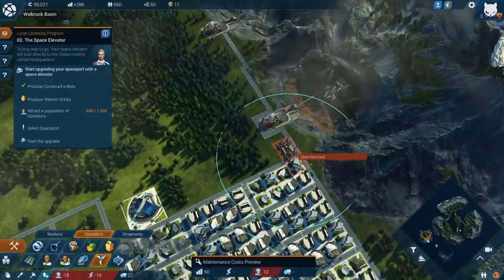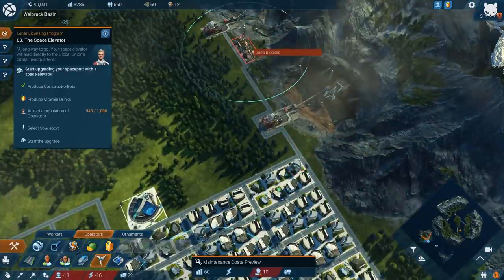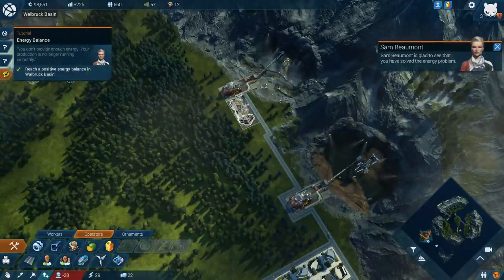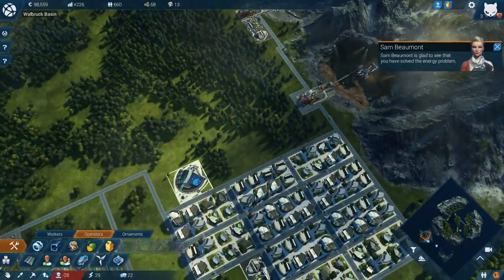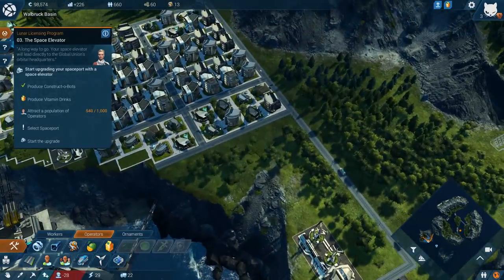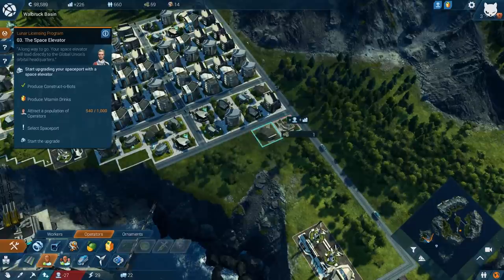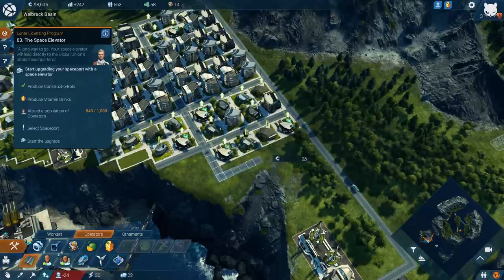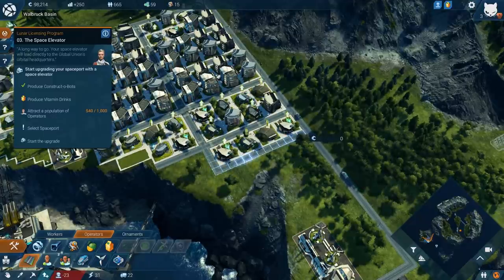Let's see if we can place the power unit over here somewhere. It would be nice to get some more efficient power going. All right, we've got some room over here to create some more residential buildings — let's start getting some residents going. There we go, and let's grab our little road connector.